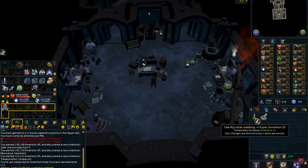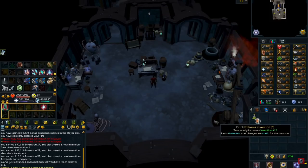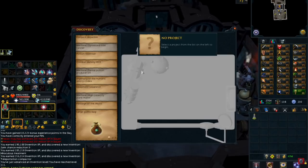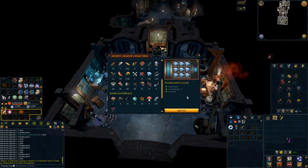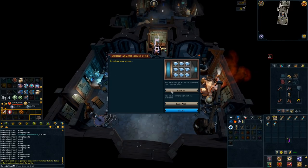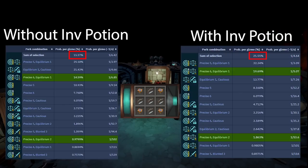My first tip is to use the Extreme Invention Potion. You can make it with a Super Invention Potion dose 3 and a Mycelial Webbing. This is a really good potion to use not only when training Invention but also when making perks for your weapons. You will also require level 95 Herblore to make the Extreme Invention Potion.